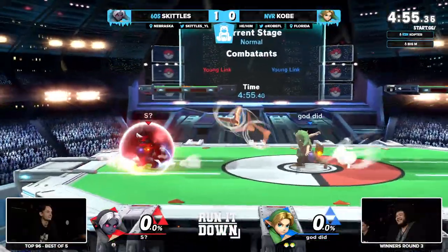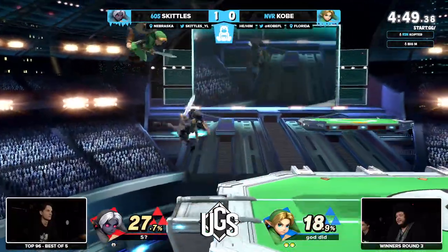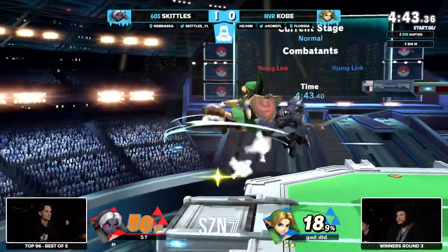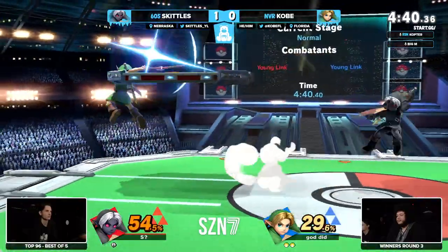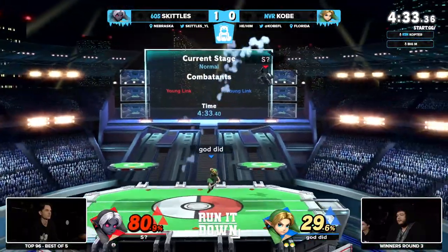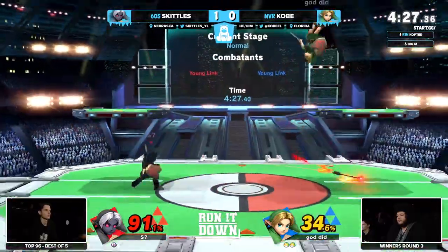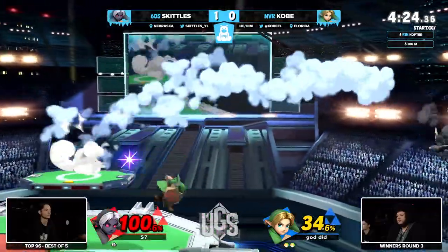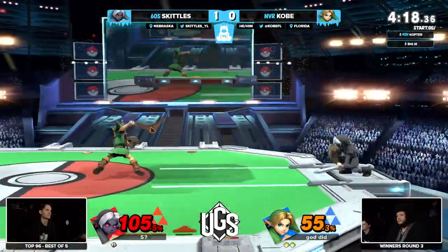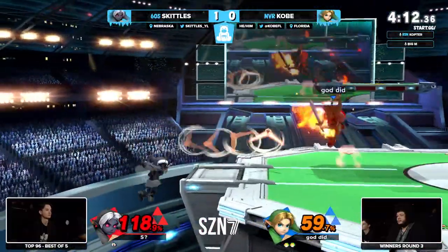Can't really land on the shield too much — Kobe getting interrupted again by that nair into the up smash. Decent conversion, just couldn't find the kill. If that was a few percent earlier that would have been the earliest stock take in this entire set. Into the forward smash — Kobe cooking this second game. He had a bomb in hand and being in that blender with a bomb timer ticking down — no good. Kobe doing a lot more mix-ups on Skittles now that he has the lead.